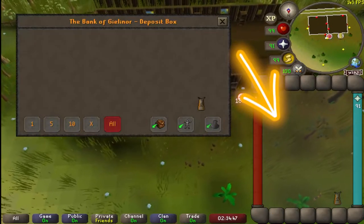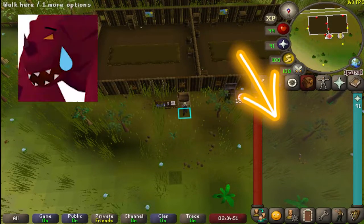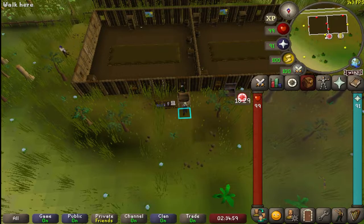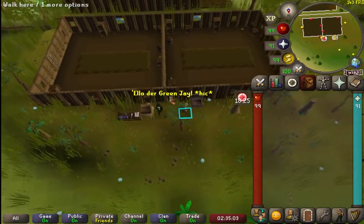To start the minigame, you cannot have anything in your inventory, so go ahead and deposit everything. You also cannot have any pets following you and cannot have anything equipped to the head slot. Go ahead and throw on your best fashion scape and you are good to go. There is also a bank and a deposit box extremely close to where you teleport in.